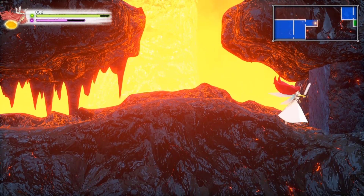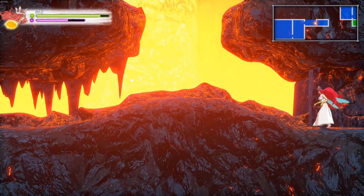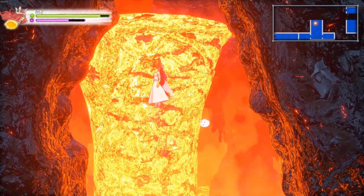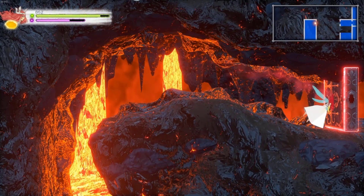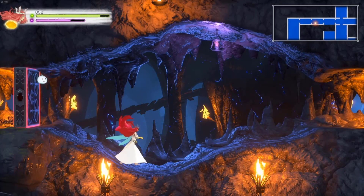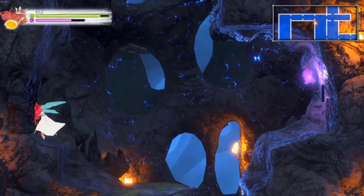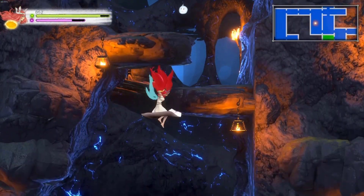It's a small problem that the Igavania games all suffer from. If there are elemental weaknesses being exploited in the game, it's always light. A lot of the best weapons toward the end game are light-elemental, so not only do they have really high base power, they also take advantage of elemental weaknesses — so they're just that much more powerful than they realistically should be.